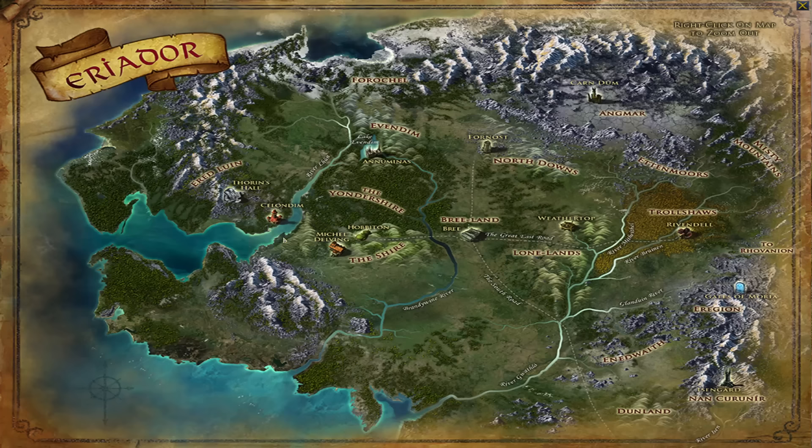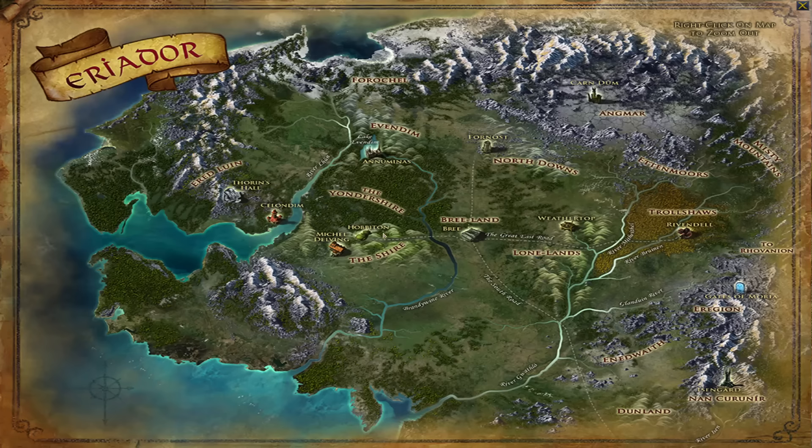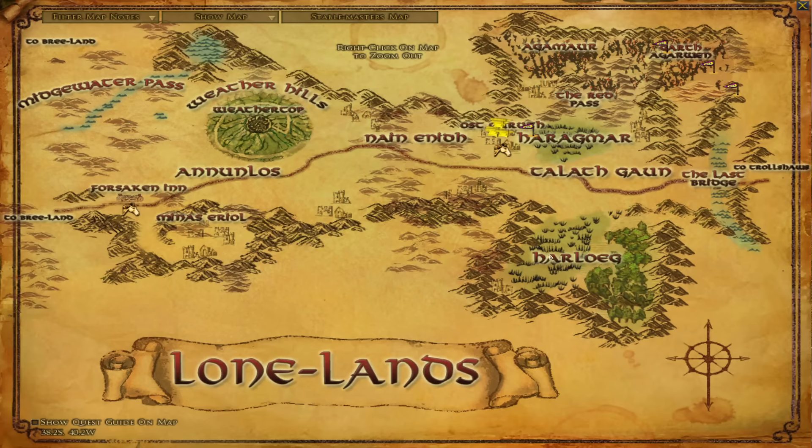The next zone by level is the Yondershire, which is level 20 to 23 at the time of recording — the most recently added zone. It does not have any epic quests involved with it, but has its own storyline quests. The next zone is the Lone-lands, which is level 22 to 32, and the book quests only go from level 22 to 30.